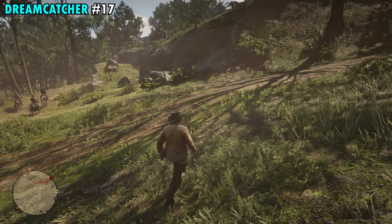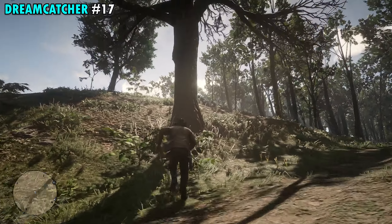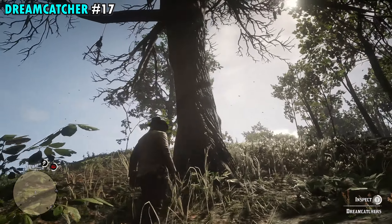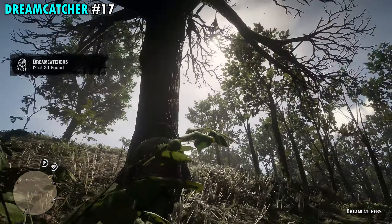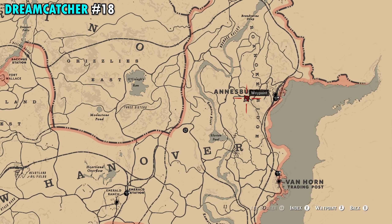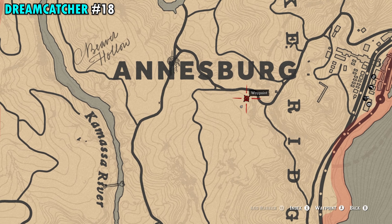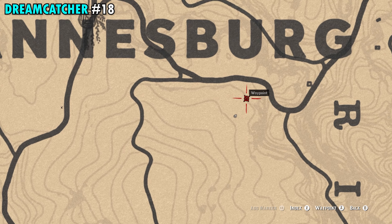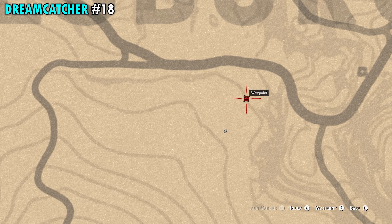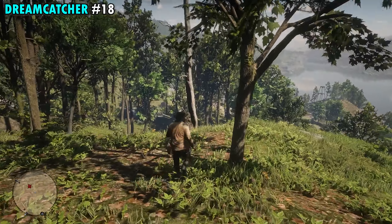Number 16 is also on the far northeastern side of the map. This one's going to be directly north of Ansburg, just along the riverside. If you have it on your map there's a little cottage up here — we're pretty much in between that cottage and the river. There's going to be a pretty big rock in front of you as well, and the tree that's just in front of that rock is where you're going to find the Dreamcatcher for number 16.